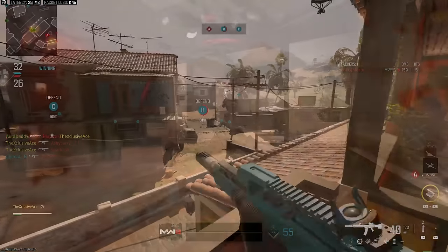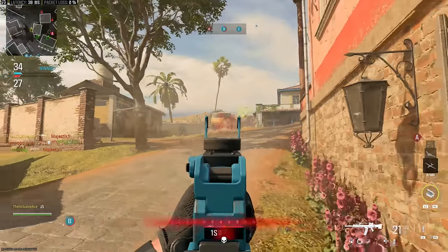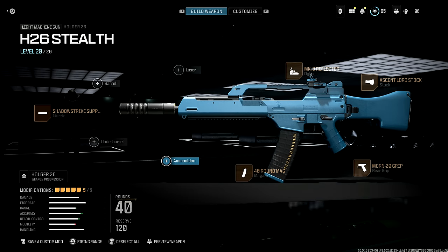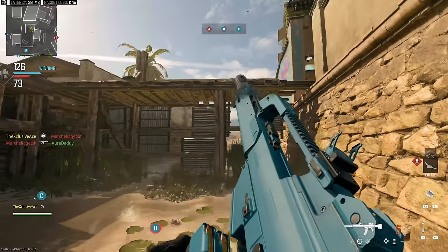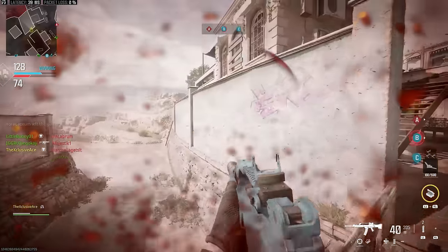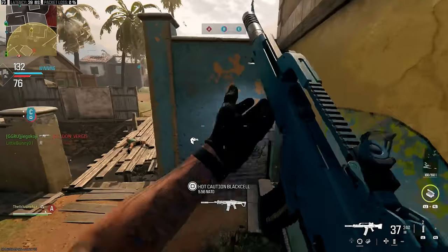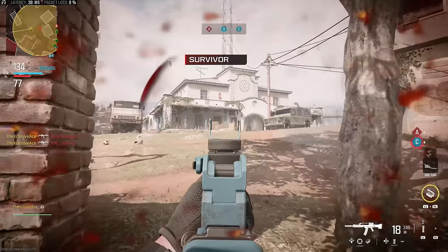Next I wanted to include my favorite LMG — the most versatile and easiest to use — the Holger 26. I like running this like an assault rifle with a build like this. When you do that, this gun is ridiculously accurate with solid handling for an LMG. The base TTK to the body may not stand out, but the moment you mix in a single headshot you have a highly competitive 255 millisecond time to kill. Since it's so accurate, landing that single headshot mixed with torso shots isn't difficult. I'd avoid it in close quarters, but mid to longer ranges it does very well.